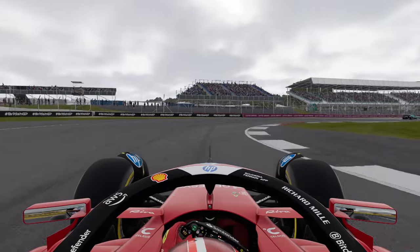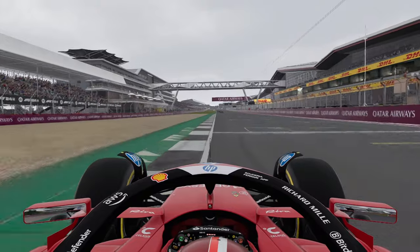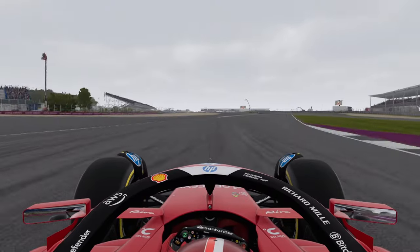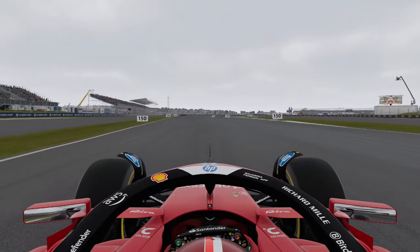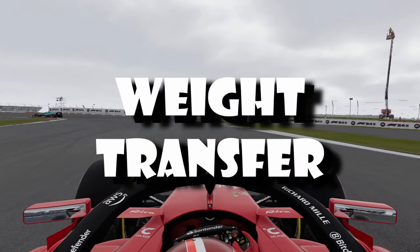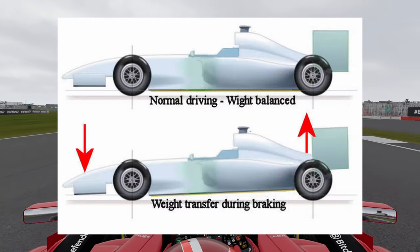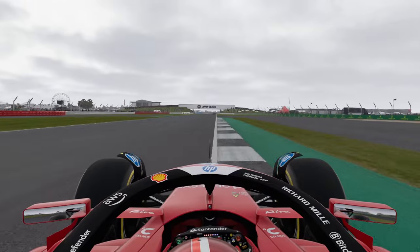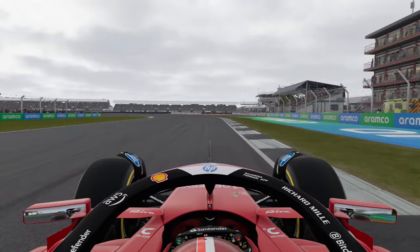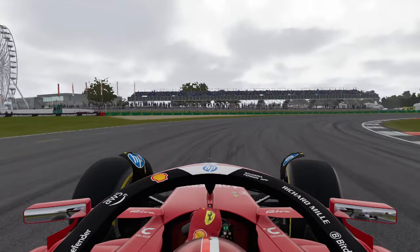Trail braking in an F1 car is an advanced technique where you apply the brakes not just before entering a corner, but continue to apply light braking pressure even as you start to turn the wheel. Two things to keep in mind: first, weight transfer — braking hard initially transfers weight to the front of the car, pushing the tyres into the ground and maximising grip for slowing down. Second, maintaining grip — by gradually easing off the brakes as you turn, you can keep some weight on the front tyres, allowing you to maintain good grip for steering through the corner.